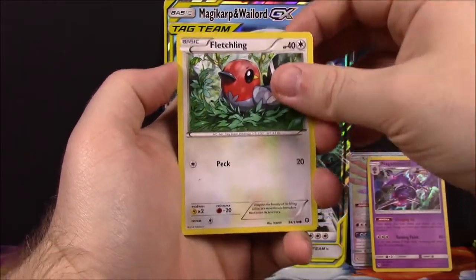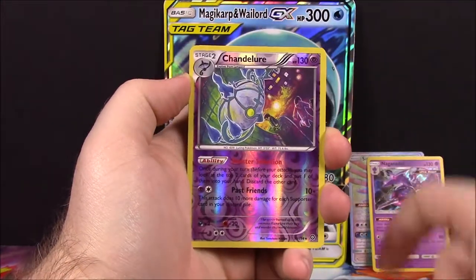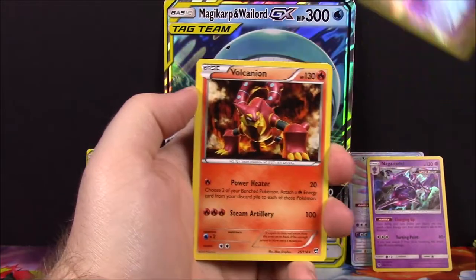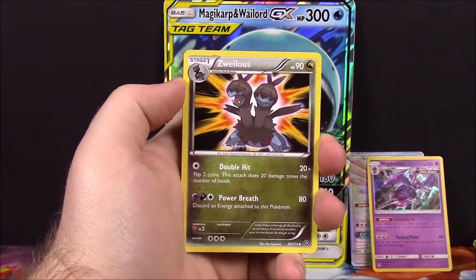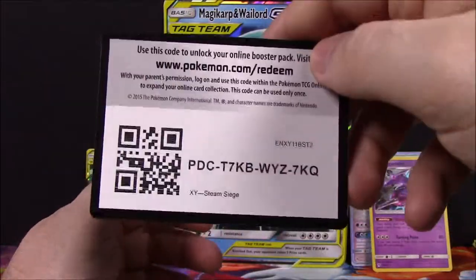And the last pack of Steam Siege: we've got a Fletchling, Oshawott, Seedot, Sneasel, Drifloon, a Chandelure Reverse Holo which looks cool, and a Volcanion as our rare there. Azurillos, Greedy Dice Trainer, Dewgong, and the code.